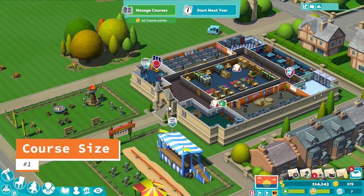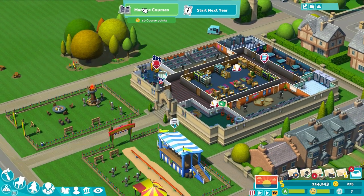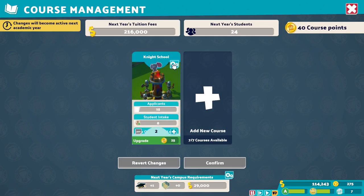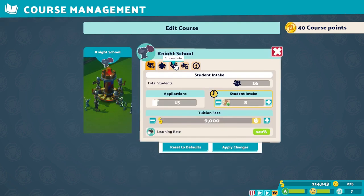Number 1: Course Size. If you didn't know, you can change the incoming course size of students to whatever you want. Simply click the year icon on the top right of the course management screen at the beginning of the year. This is super important because the default incoming student count of 10 isn't as optimal as it could be. The perfect incoming class size is actually 8, or a multiple of 8.